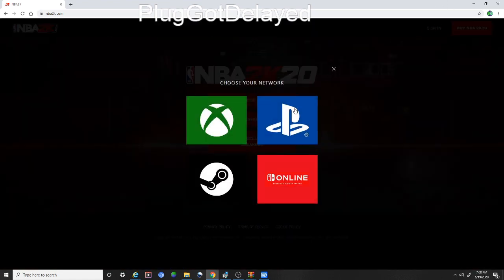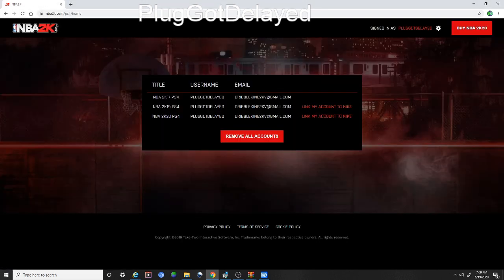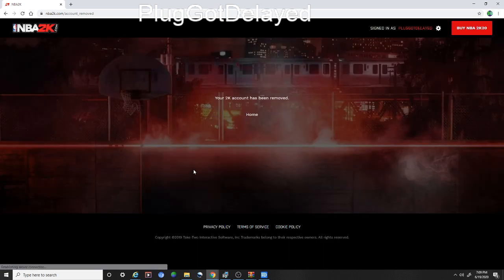You're gonna sign in, click on your console. I'm already signed in so it's gonna sign up automatically for me. So look, this is my 2K19 — this is a fake email I made. Now you're gonna remove all accounts — make sure you do that. If you don't do it, it's not gonna work. Okay, remove it.